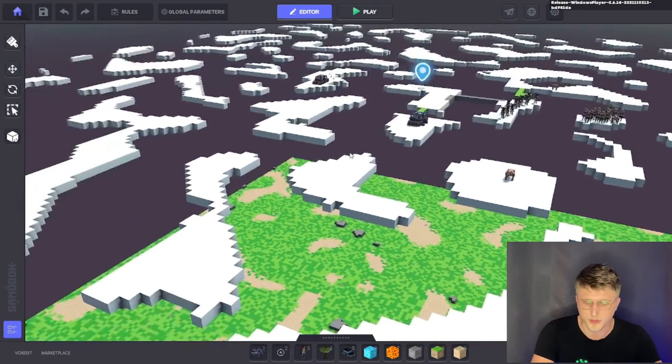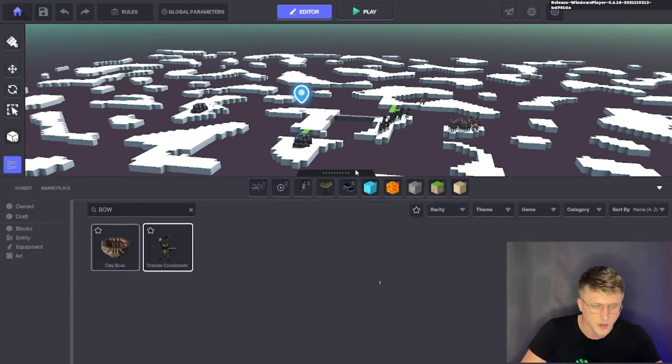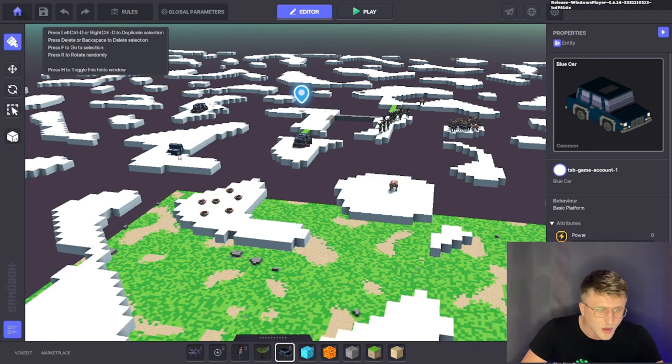This is the editor, and this is basically where you can build certain maps. If you want to add anything — right now we're building the clouds — you just select it and add it. For example, we want to add a clay ball, you just select it and then add it, and this will be reflected directly in the gameplay itself. Then if we want to add a car on the cloud, I don't know what the physics of the game are, but you can add it.